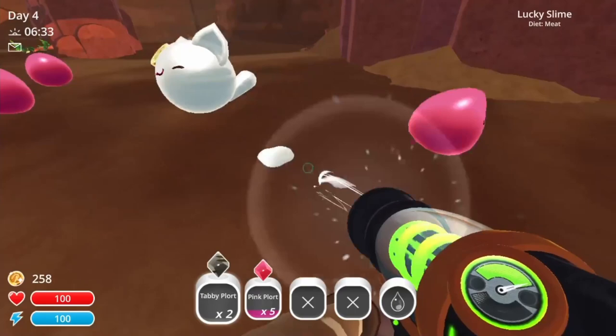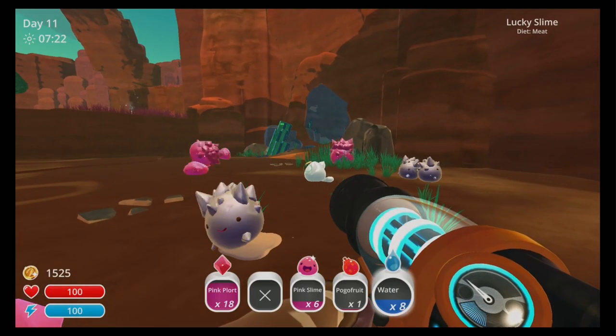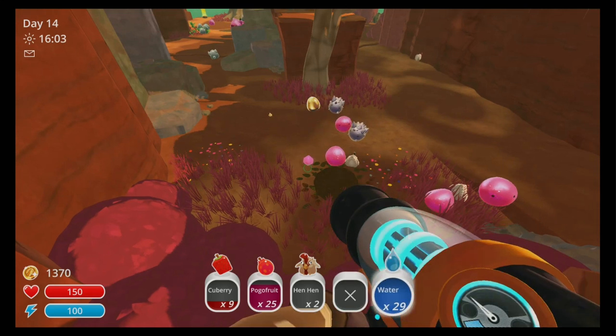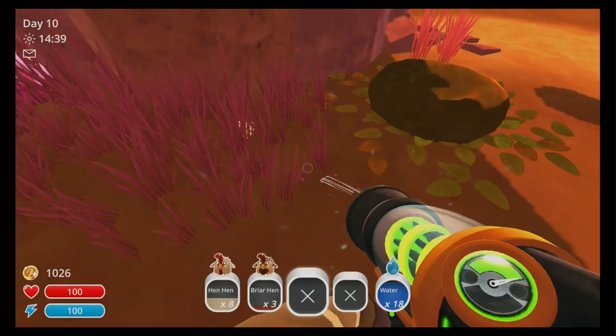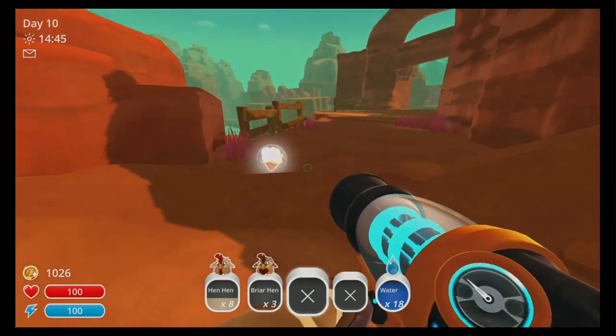This tip requires a bit of luck and some quick thinking. Occasionally you'll be running along doing your thing and you'll see a slime unlike the others. Gold slimes are, well, gold, and they will show up for only a short time before disappearing. In order to get a gold plort you just have to plunk them over the head with something like a piece of fruit — I like tossing a chickadoo at them, makes the chickadoo feel useful.